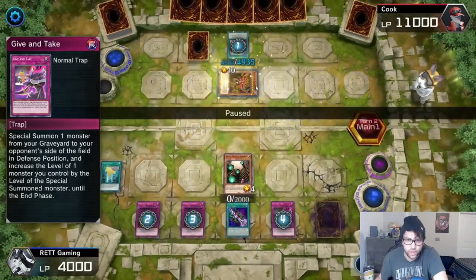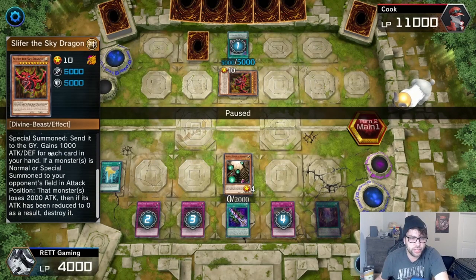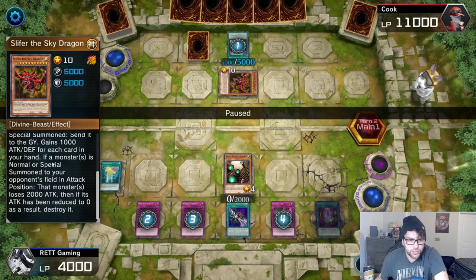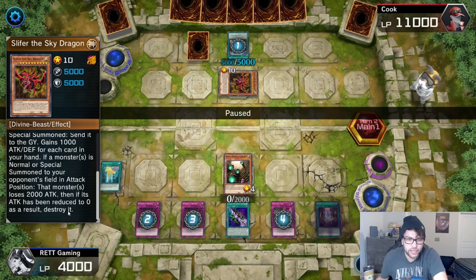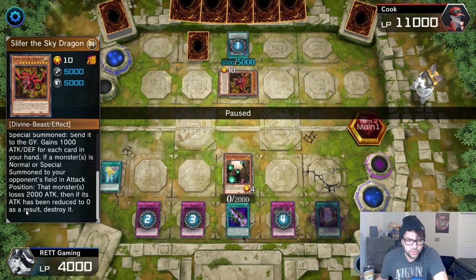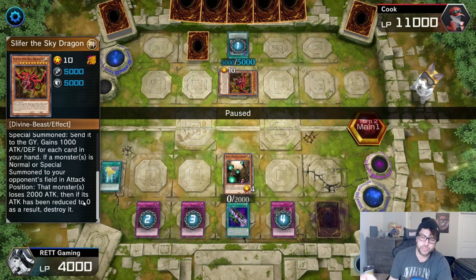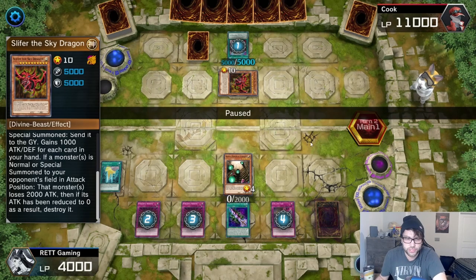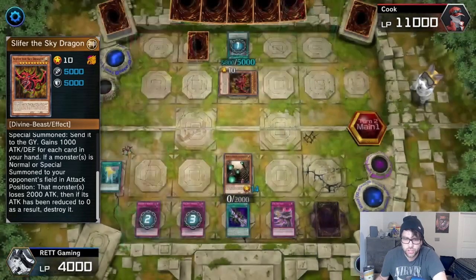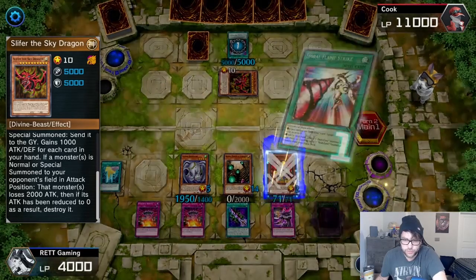Give and Take allows you to grab a monster from your graveyard and special summon it to your opponent's side of the field in defense mode. So I give him Slifer the Sky Dragon. You want Slifer to go there first because his special ability is: when a monster is special summoned to your opponent's side of the field, that monster loses 2,000 attack — then its attack is reduced to zero and as a result it's destroyed. So I'm special summoning both Neko Main King and Flying Elephant to my side of the field, hoping he triggers the Slifer effect, which tries to destroy my monsters — triggering Flying Elephant's protection effect.